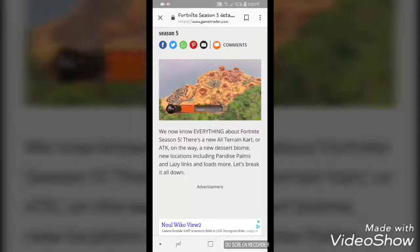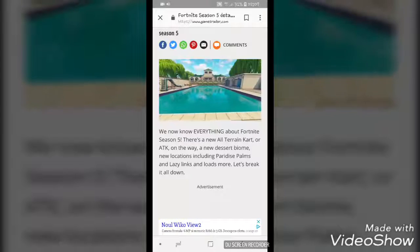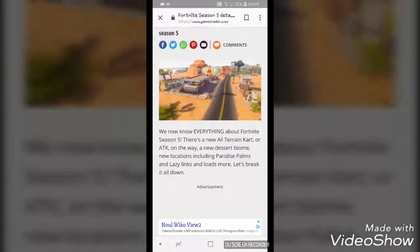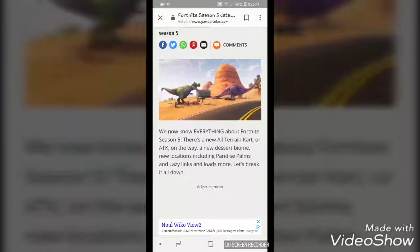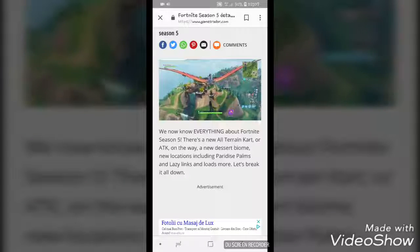This is the new desert biome — it's like Egypt or something. There's California from the game, with all-terrain vehicles. And there's one more place called Lazy Links — it's like California, it's part of California, and there's a Drift Burger in it.